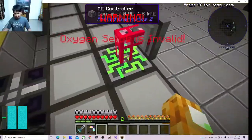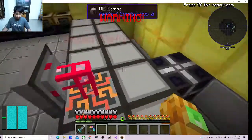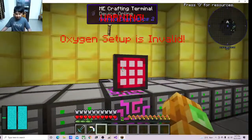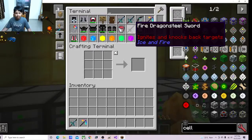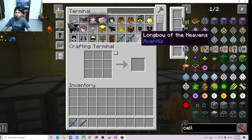As you can see, there is the controller block and the ME system. There are a bunch of drives filled with 64K ME cells. This is really occupied — as you can see, we have quite a lot of stuff stored here.